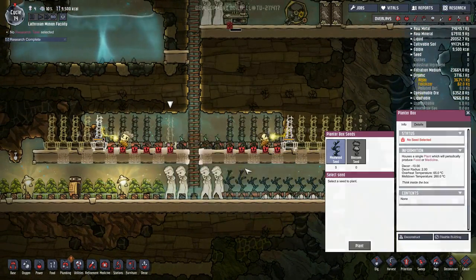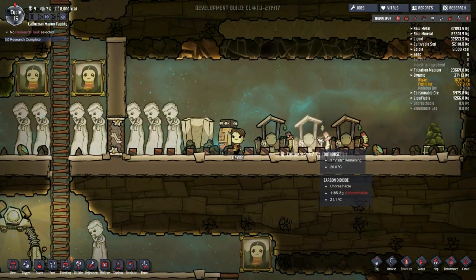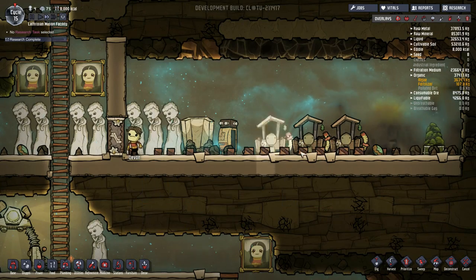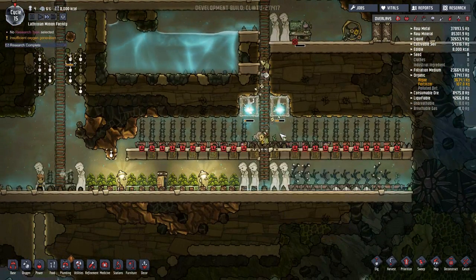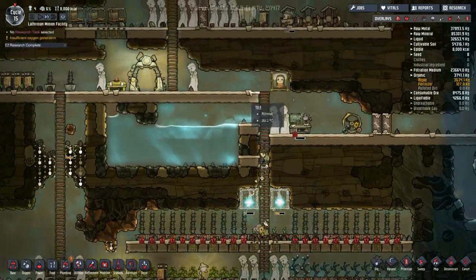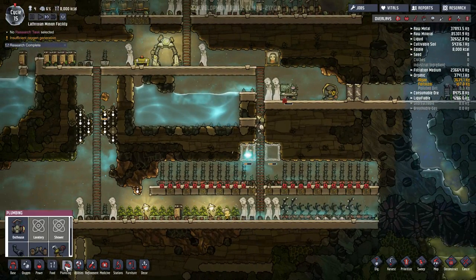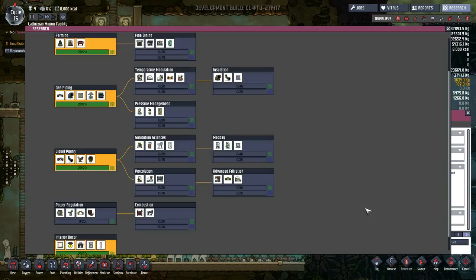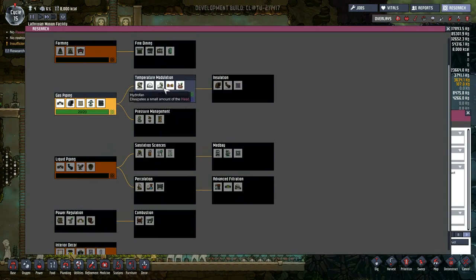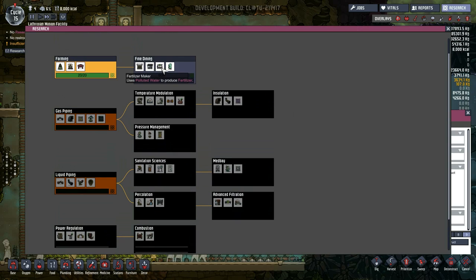A weird thing to run out of, but we're actually out of poop. Thank you for helping there Devon, but we are actually currently out of poop. I can't plant any more of these lovely bristle blossoms because we don't have enough compost. So yeah, that's a weird problem to have - just completely out of poop. So how do I get more fertilizer then? I believe it was the fertilizer maker.